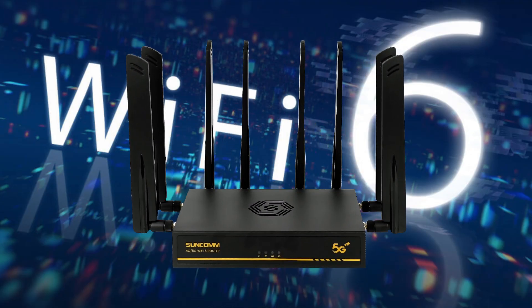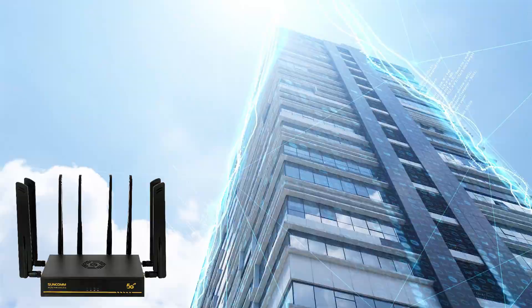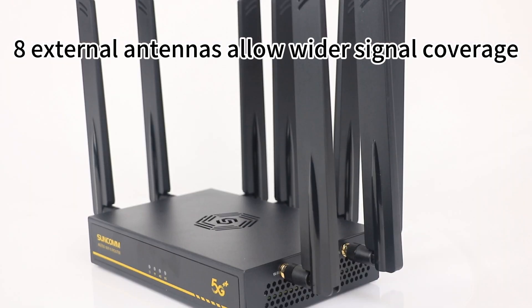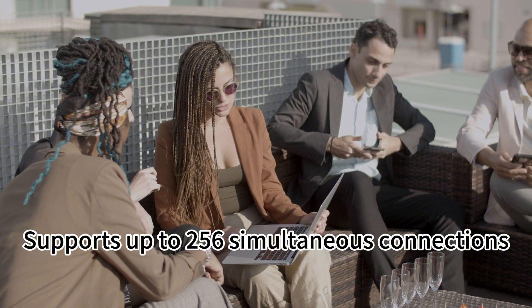WiFi 6 theoretical single stream speed of 1200 Mbps, with 8 streams at 9.6 Gbps. The 2.5G port lets you experience a fast network. 8 external antennas allow wider signal coverage, and it supports up to 256 simultaneous connections.